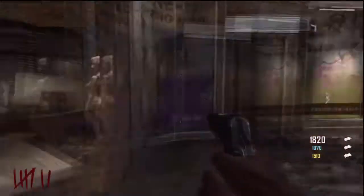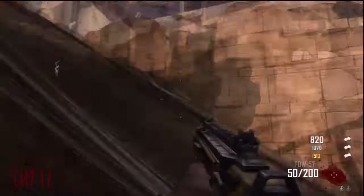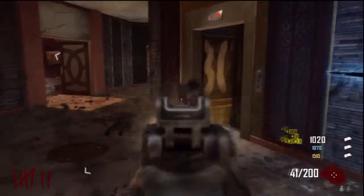Hey, what's going on guys, the Ideal Gamer here. Today I'm going to be showing you guys a pile-up debris barrier glitch on Die Rise. This is located in the PDW room and you need the trample steam to do this.